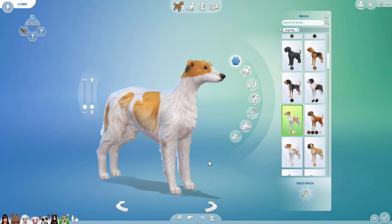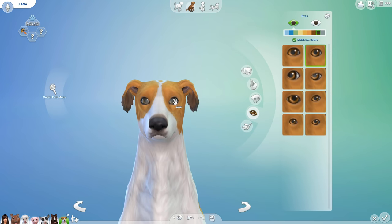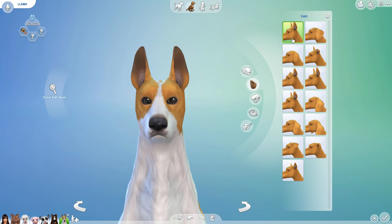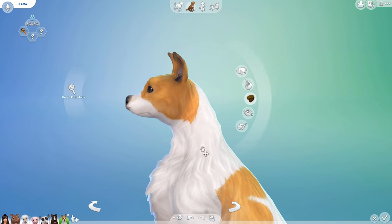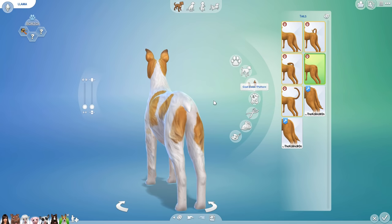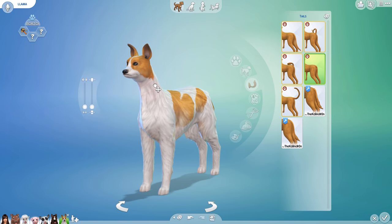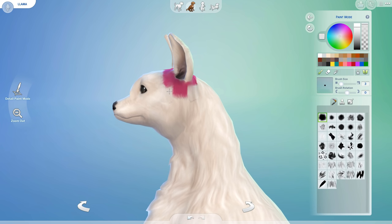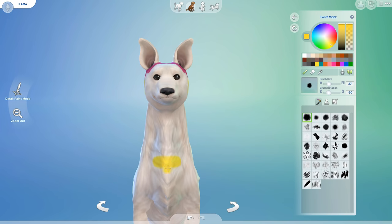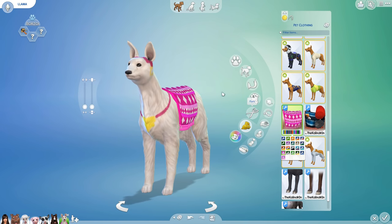The next animal I made was a llama, and for this one I used the Borzoi dog breed. I gave him big round eyes and some slightly bent tall ears. I smooshed the face in a little bit and then stretched out the nose. Then I added a small tail and made the neck as long as possible. I chose an off-white color and then painted on some of the details that you would see if you added a pink carpet on a llama in Minecraft. Then I actually found this super cute pink carpet that is actually really similar to the game.